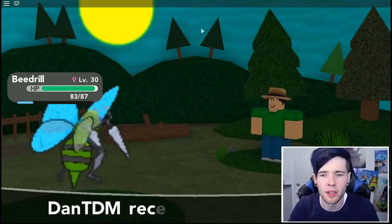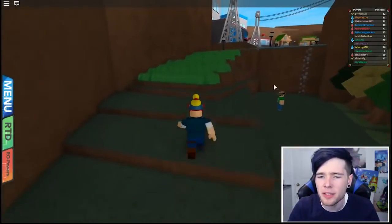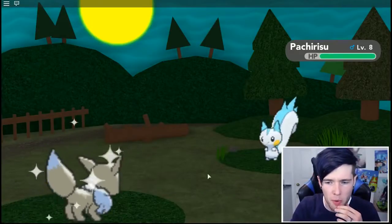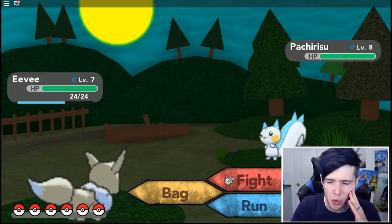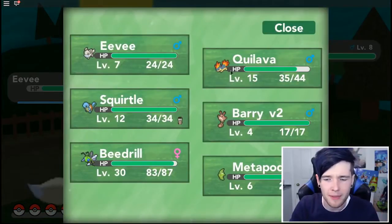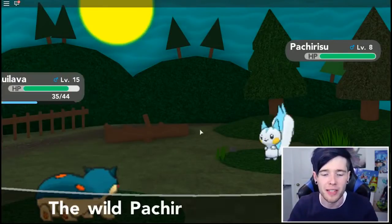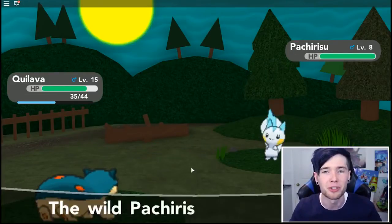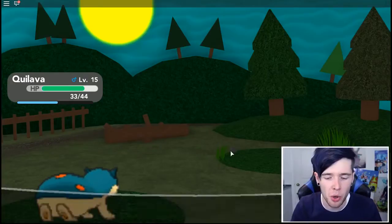Just to keep this series fair, I'm going to store the Beedrill back in my PC. Then I guess we've got to make our way towards getting our second Gym Badge, which I'm definitely excited about. There are actually a few trainers we skipped here and I kind of want to see what other Pokemon are around. I need to buy some Pokeballs. Oh, a Pachirisu — that's actually a very cool Pokemon, but I don't think it evolves. I'm going to fight it with Quillava. He did some major work in the previous episode. Get out of here, Pachirisu — 162 experience.